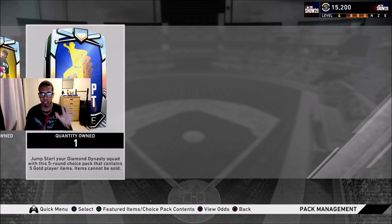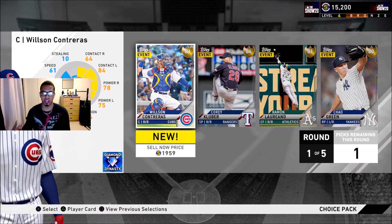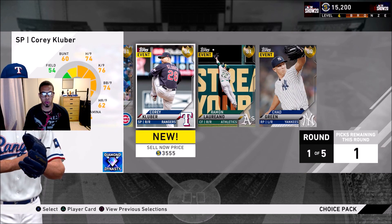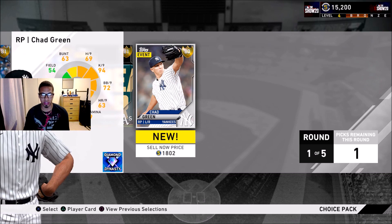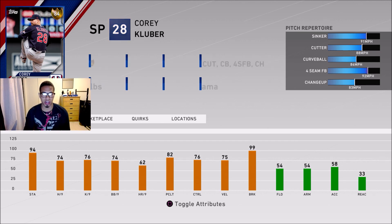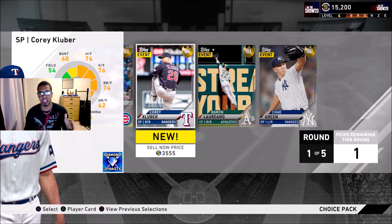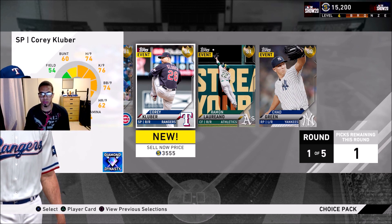We're going to get five rounds, five gold players. I'm looking for players that have a good opportunity of going gold. Here we have Corey Kluber — he's selling for 3.5k. Keep in mind you can't sell any of these players, but I do believe that if he bounces back, especially with the Rangers, he has a good possibility of going diamond. The only thing is he already has that level 80 bronze card, so his live series player really won't be selling for much regardless.